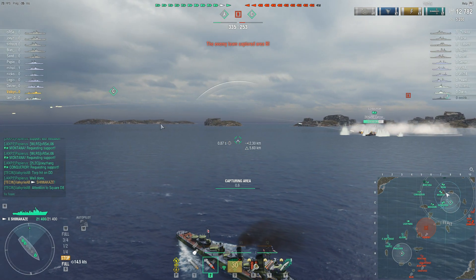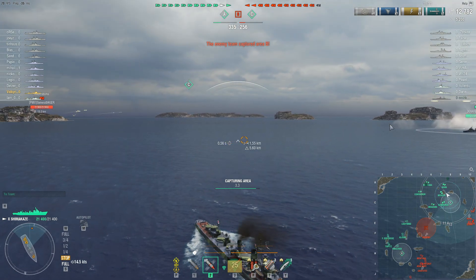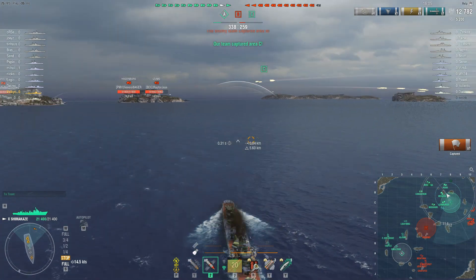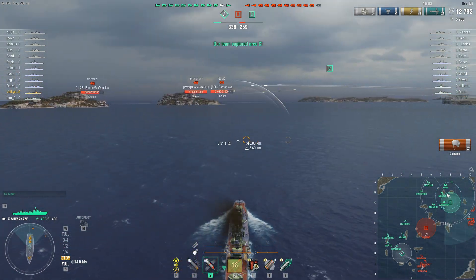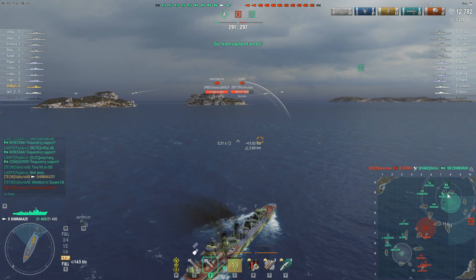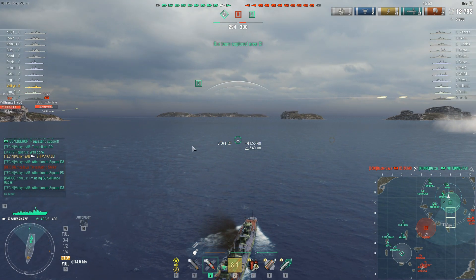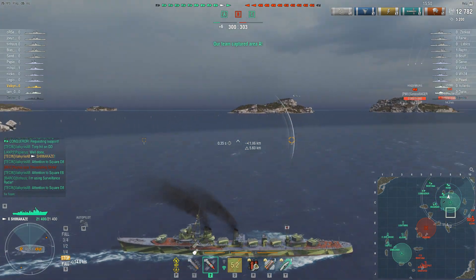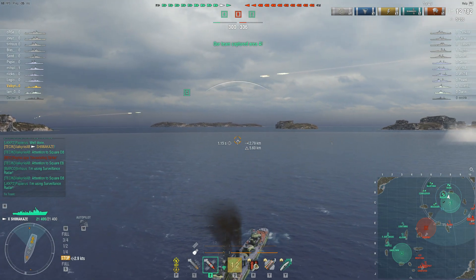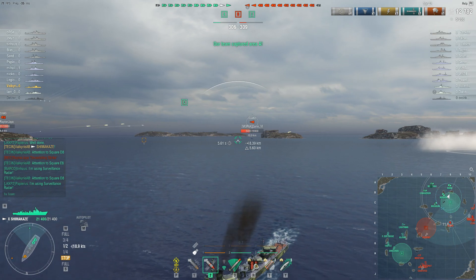Now who is probably not so fine is that Edinburgh. The Edinburgh made a mistake — he's trying to slow down and deploy smoke, but that means the enemy had quite a few shots at him, and that was expected. If you are in a British cruiser, you have to keep in mind that going too fast means you can't just deploy smoke and be immediately invisible. You have to slow down first, and you're a very easy target while doing that. If you have four ships shooting you while slowing down to smoke, you are most likely just dead.